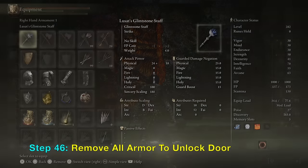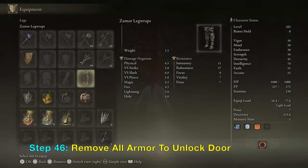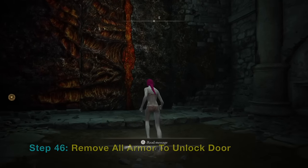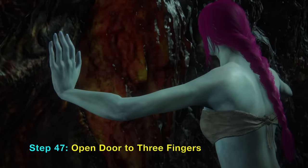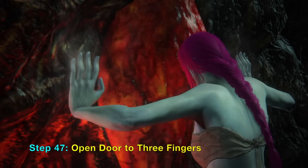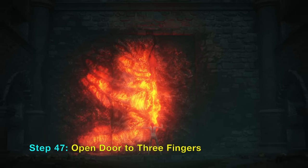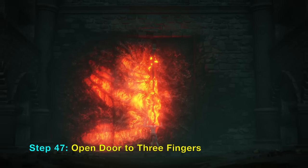We are very close to the destination: the Three Fingers. You need to remove all your armor to be able to open the door. Remove all armor and equipment. Now open the door to the Three Fingers. Once you open the door you will see a cutscene of the Three Fingers imbuing you with the Flames of Frenzy, which allows you to have the secret ending called Lord of the Frenzy Flame.